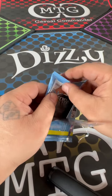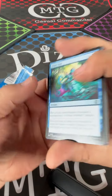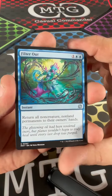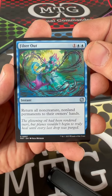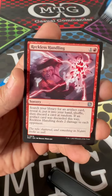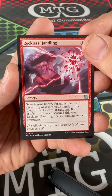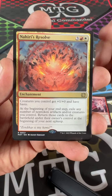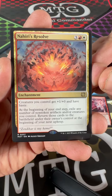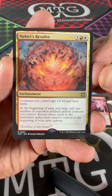Listen, plastic is winning. Filter Out. Reckless Handling. Nahiri's Resolve — enchantment for one red, one white, and one colorless.